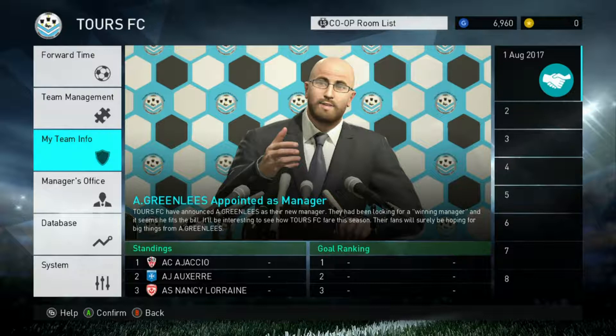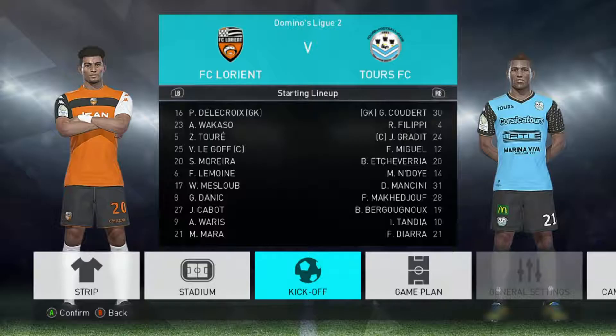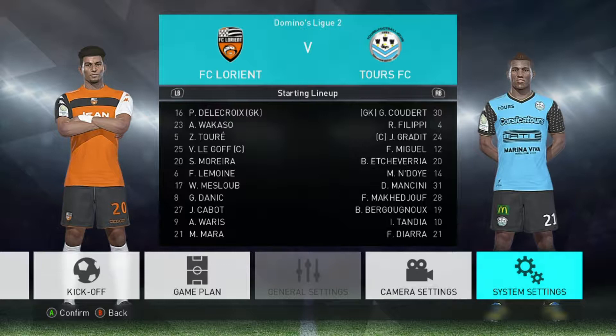We've signed up and this is my first game away at Lorient. I've gone through my team and picked what I think are the best players. There's a 21 there — Diara. Let's see how we get on. I'll put it on level four, I think it's six levels total. I don't think I can actually change it — no, I can't. Anyway, let's get into it.